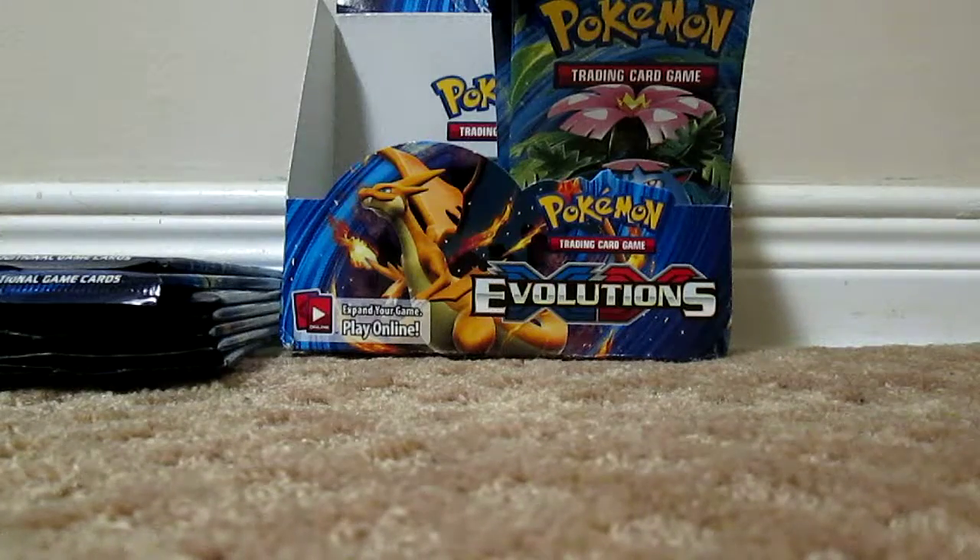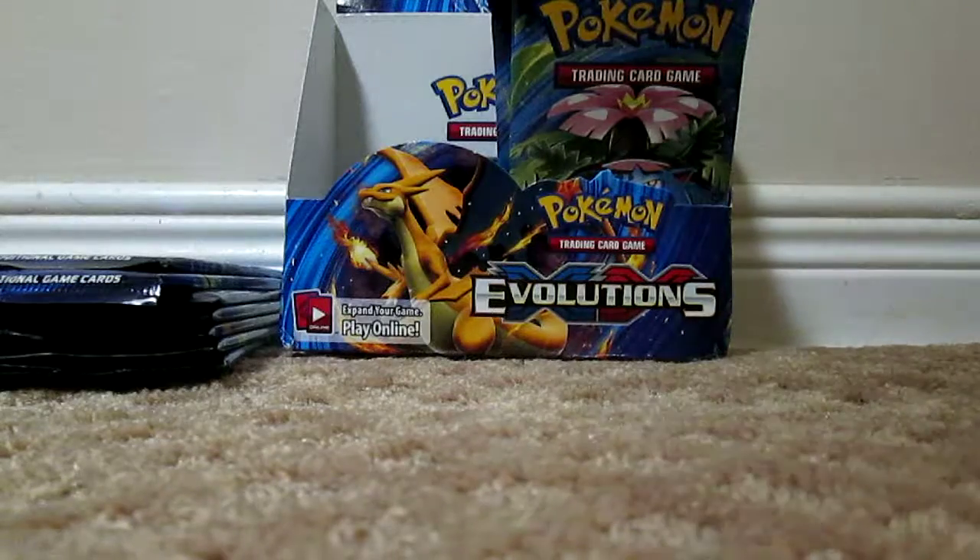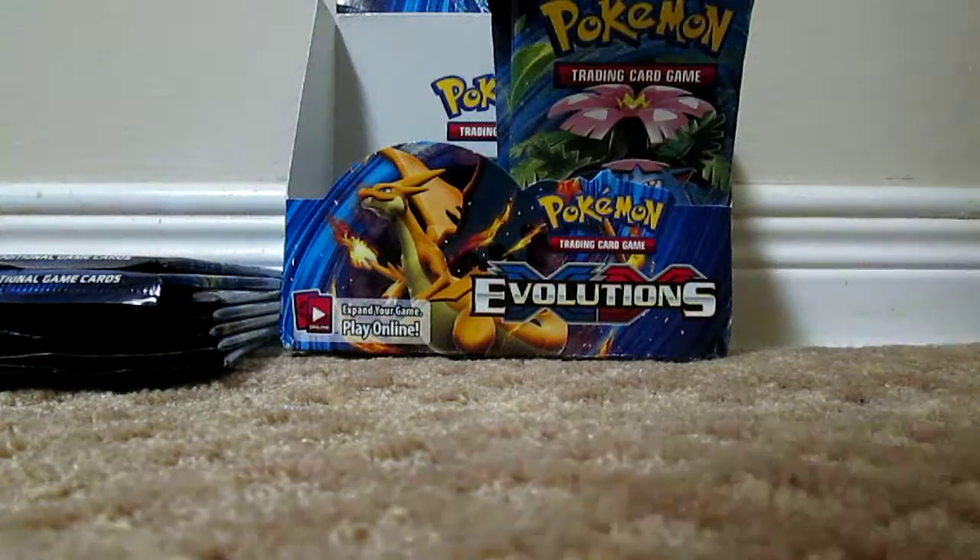Is Squirtle in the set? I don't even think Squirtle's in the set. I don't know if Blastoise isn't — that's kind of stupid. That's what I mean when I opened the Blastoise EX Red and Blue Collection Box — I said Charizard is extremely overrated. Because Charmander, Charmeleon, and Charizard are in this set, but the evolution line for Blastoise and Venusaur are not, which doesn't make any sense at all.